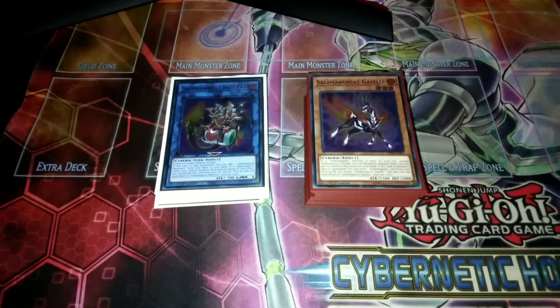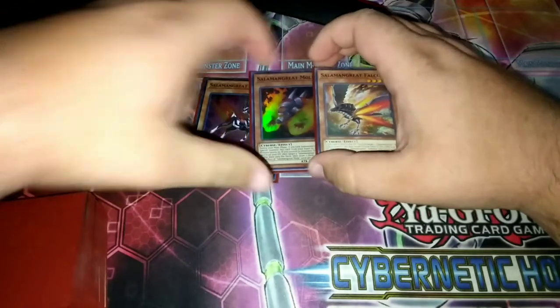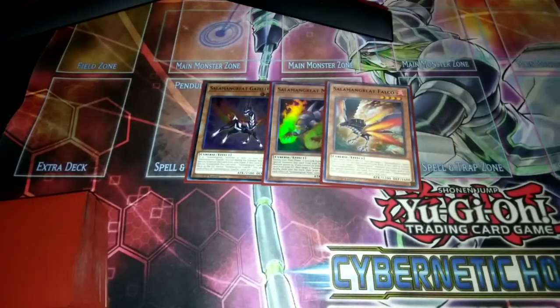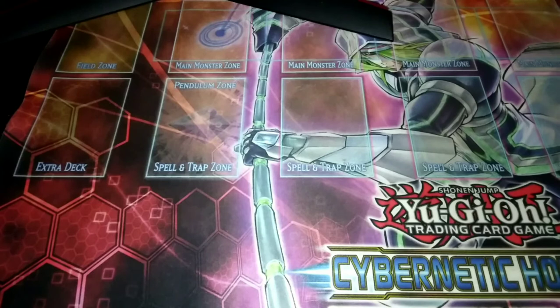So I hope you guys like the deck profile, let's get into it. Our one-ofs pretty much stayed the same with Gazelle, Mole, and Falco. I thought about taking out Mole because it's not really used that much, but then I looked at it like this: if you're going into a more late-game situation, Mole can really shuffle back some key cards into your deck and give you a chance to draw those key cards to turn the tide for you. Falco is just a good card, and we all know Gazelle is the best card in the deck.